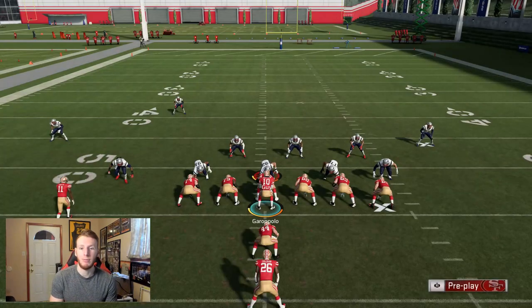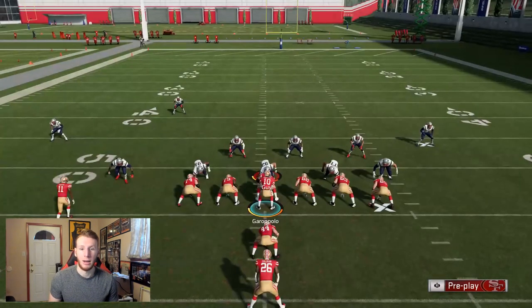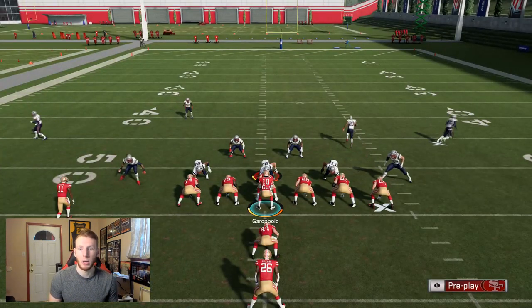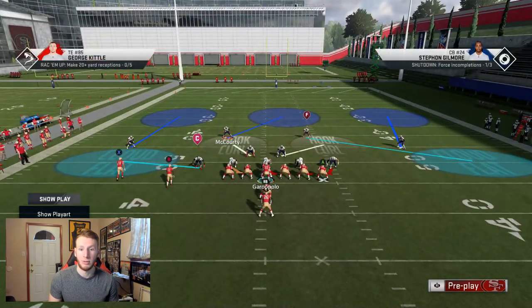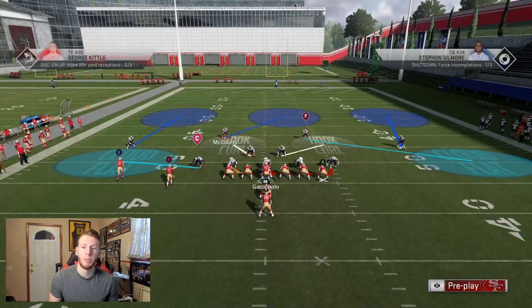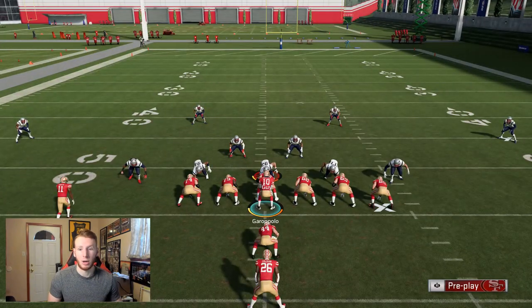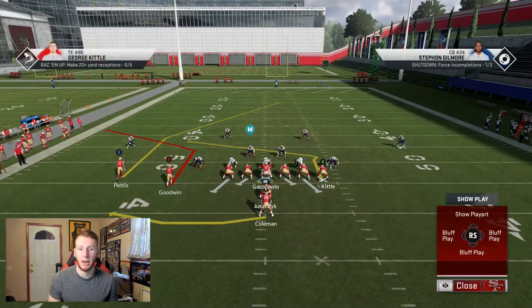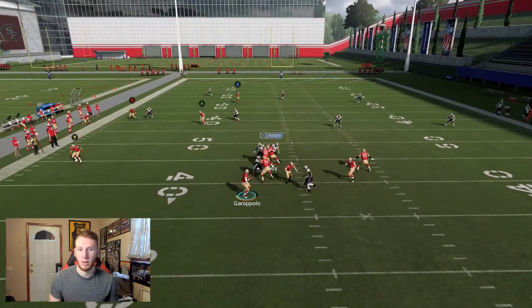If they're in baseline you can't really tell which side the safety is dropping to, because they still show that two-safety front. If I flip the play, it's not going to work because the safety is too far away to be pulled by the corner route — and you can see there's nothing there. Now here's why this is a really good play regardless of what they do.